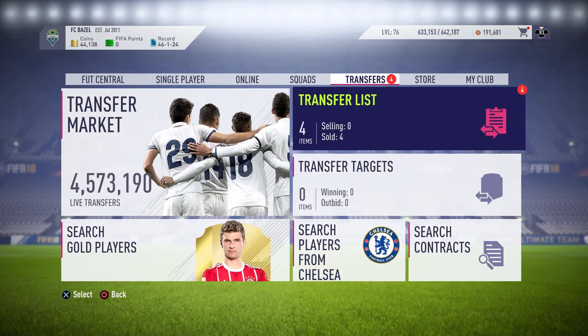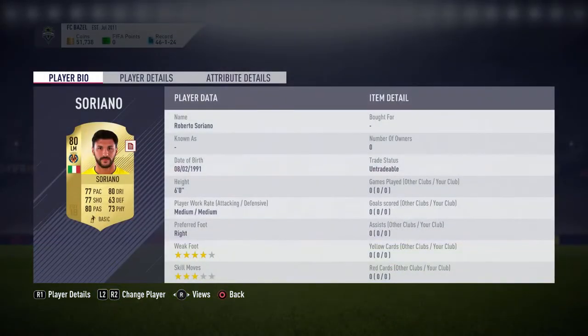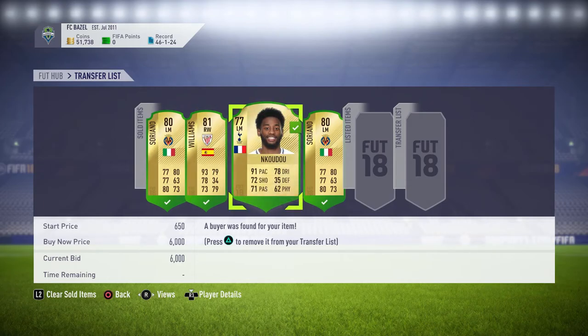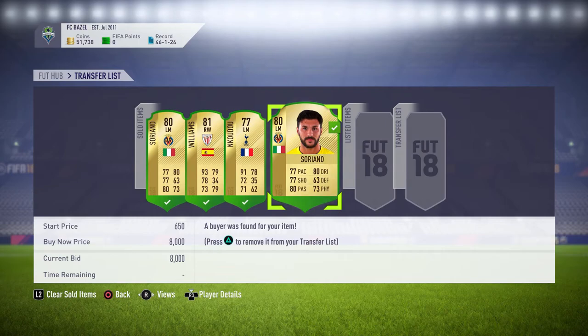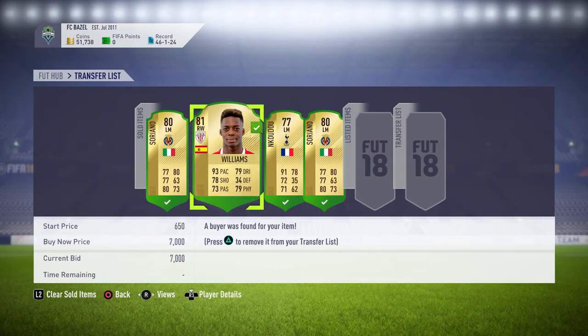Alright guys, I'm back. As you can see, 4 things have sold in the trade pile. The Inaki Williams sold for 7k, the Nkudu sold for 6k coins, and the Soriano sold for 8k. So this trading method is effective — if you do this within an hour picking up cards under 5k, Nkudu is probably under 4k, and Williams and Soriano under 5k, you will see a lot of cards pop up.